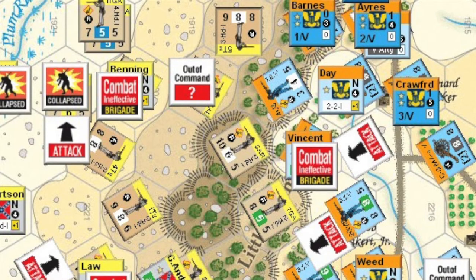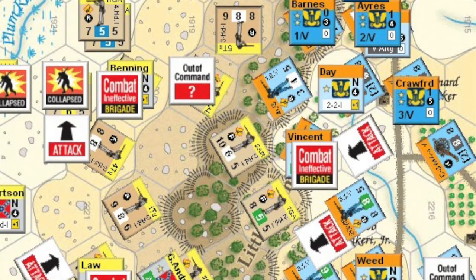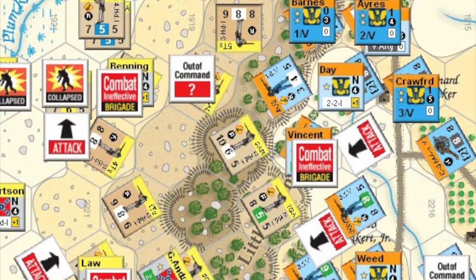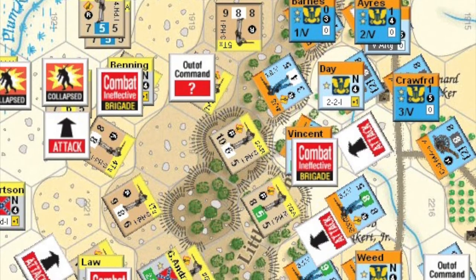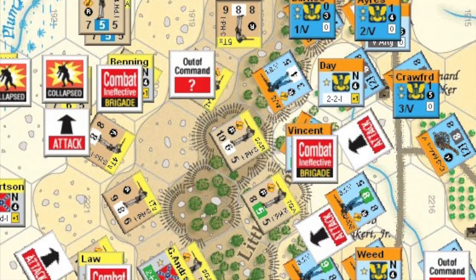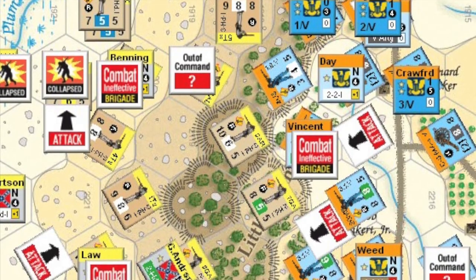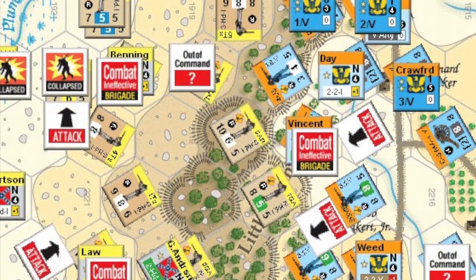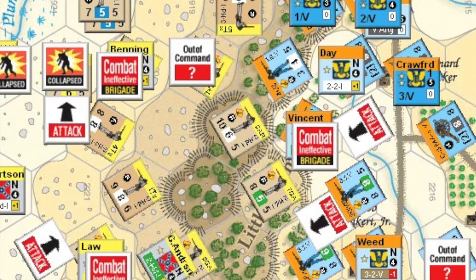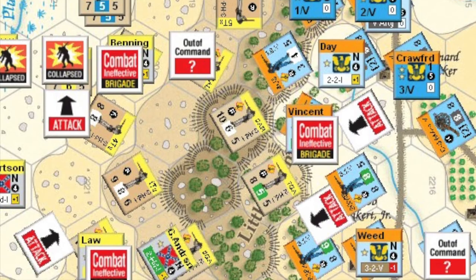However, Hood's activation follows immediately, and the Confederates waste no time in trying to take those heights back. Anderson's men successfully beat back Union defenders on the southern side of Little Round Top, and in the north, Robertson finally turns his brigade east and prepares to launch an assault up the hill. Another Hood activation follows immediately. Robertson's men advance further to the heights, while in the south, Anderson's men continue to clear out Union defenders in the surrounding area. Unfortunately, both Law and Benning are partially paralysed by their command issues, and so they do relatively little at this stage. Some Union reinforcements are brought on from the north before yet another Hood activation follows.